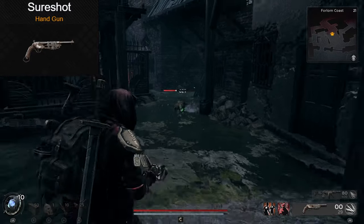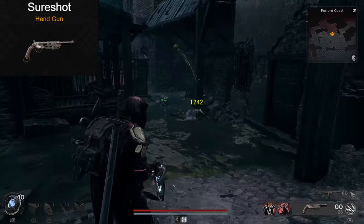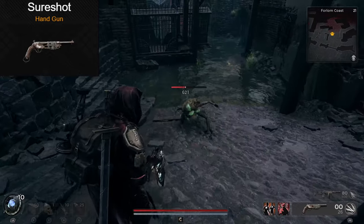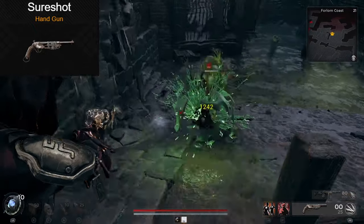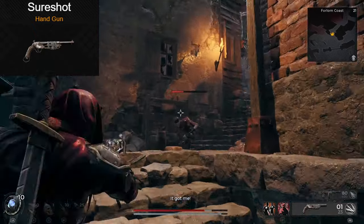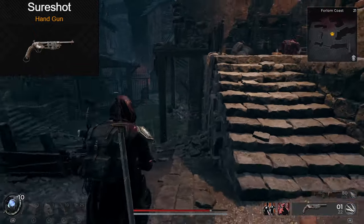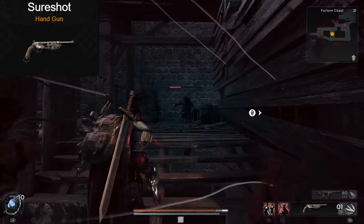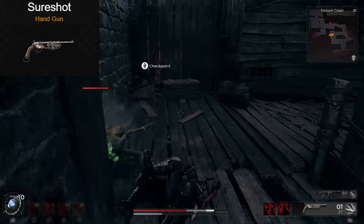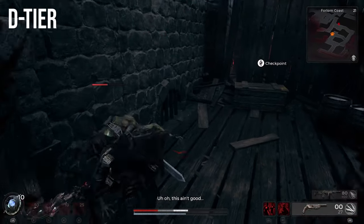On the other end of the spectrum, we have the Sure Shot. Remember when I was gassing up the Double Barrel for cleaning up one enemy at a time before reloads? What the hell happened with this weapon? One shot before reloading means you're going to spend infinitely more time reloading your weapon than actually firing it. And its damage is pretty bad. I'd expect this to be a cannon with one round at a time, but that's not really the case here. D-tier, get it away from me.